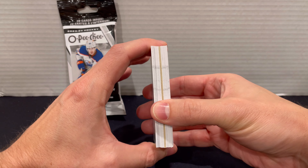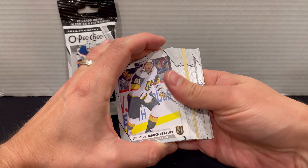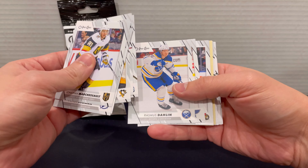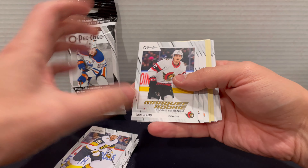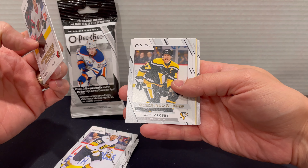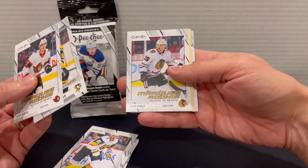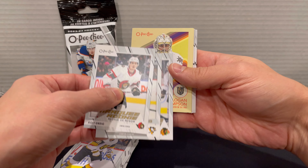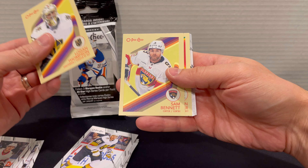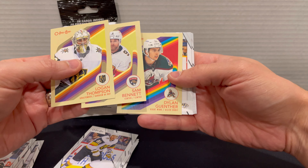You can tell exactly where the retros are out of the stack because they always have that little bit darker cardboard. I don't see any color variations here. You're going to have a whole buttload of base cards on these just because it's a fat pack and they tend to load these up. Getting into the marquees — we've got a Ridley Greig, a Sidney Crosby on the all-star version, and a Luke Phillip on the other marquee rookie. Getting into the retros: a Logan Thompson, a Sam Bennett, and a pretty cool rainbow variation of Dylan Gunther. Nothing special on this first pack.